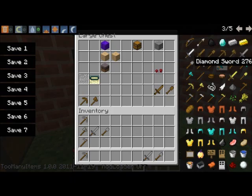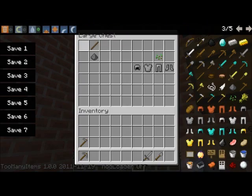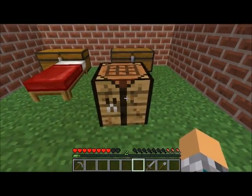Iron sword — okay, they go right after the wooden set. So let's see: wooden axe, stone sword, stone shovel, stone pickaxe, stone axe. Stone hoe goes — one, two, three, four, five, six, seven, eight, nine... fifteen. Fifteen spaces. So one, two, three, four, five, six, seven, eight, nine, ten, eleven, twelve, thirteen, fourteen, fifteen — two after gunpowder. I hope I'm doing this in the right order. I'll periodically check and fix it if I'm not.